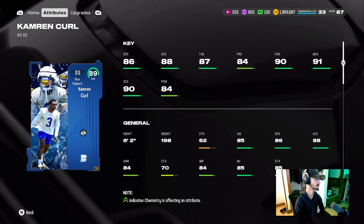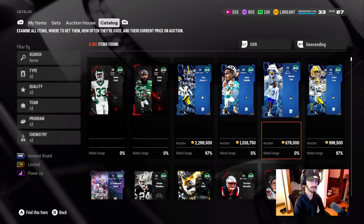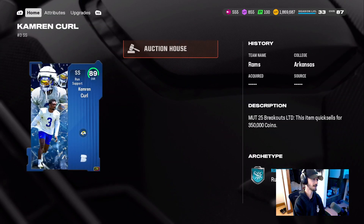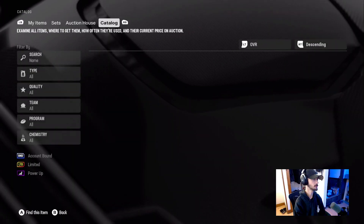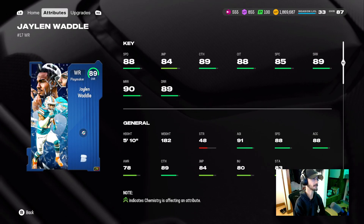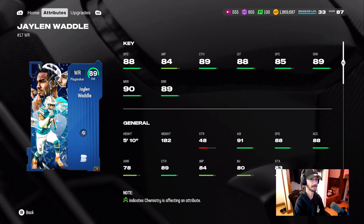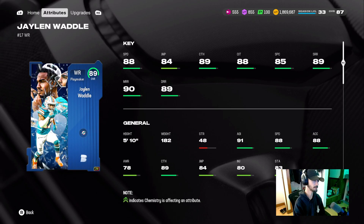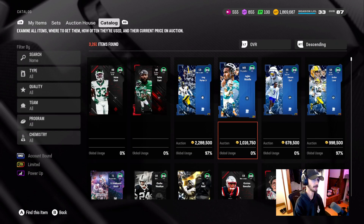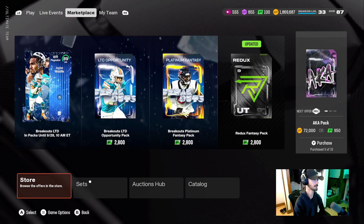I was kind of hoping to pull Jalen Wattle — I feel like he's going to be more expensive. But he's actually under 600K coins, wow. How tall is Jalen Wattle? He's 5'10", same height as Tyreek. 88 speed, 89 catch, 88 catch in traffic, 85 spec catch, 89 short, 90 mid, 89 deep — this card is a beast. He's got the speed, the catching, and pretty much all the route running you'd want. People are sleeping on that strong safety too.